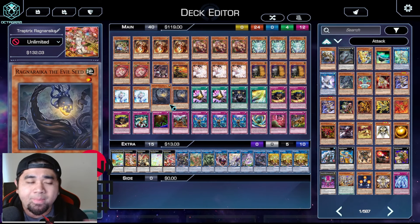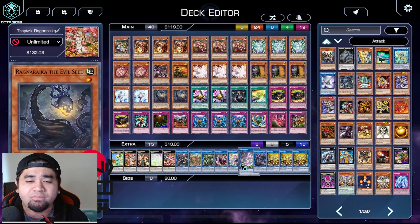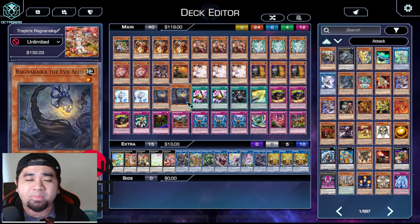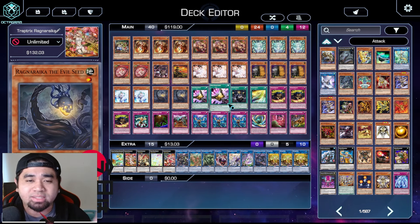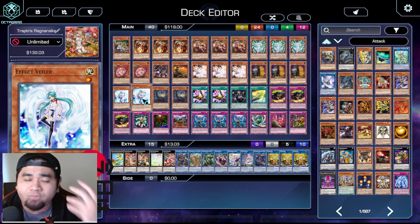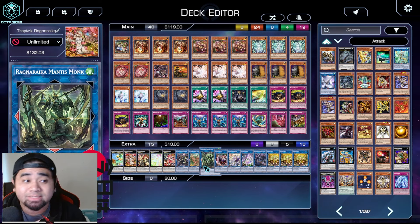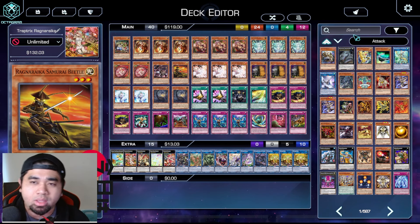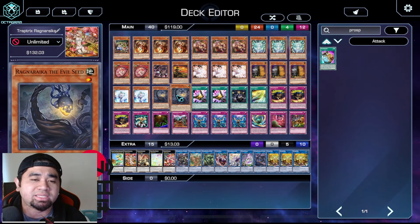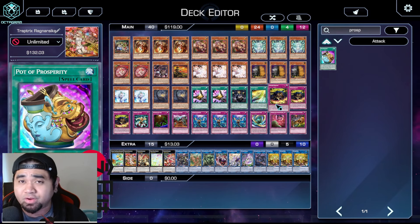We don't run Called by the Grave here because we want more trap cards. One copy of Ragnaraika Evil Seed is fine - you can search it with Jasmine and it comes up in combos when you have the right cards. You can run one Talents and one Evil Seed, then two copies of Called by the Grave removing the Veilers. Hunting Dance can be accessed with Mantis Monk quite easily. Prosperity is another good option - remove a copy of Talents or Evil Seed for it, so you can look at the top of your deck and search the card you need.